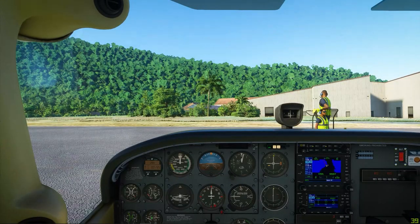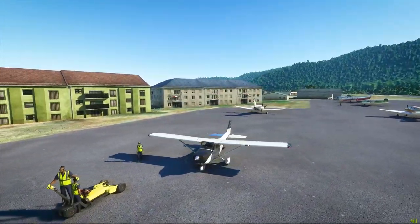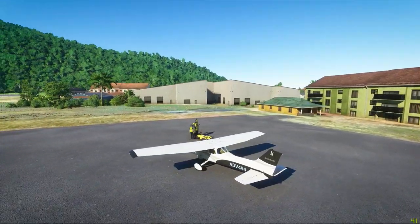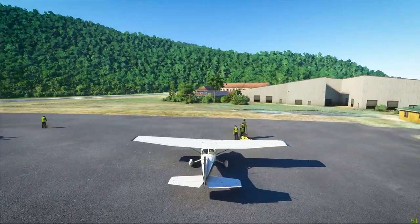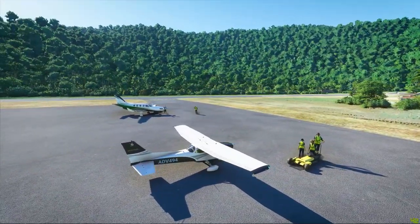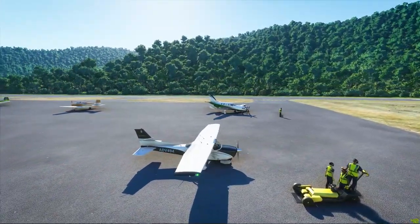Okay, we have arrived at Pulau Tioman. Welcome to Pulau Tioman! I hope you have enjoyed the journey and will continue to join me in the flights to come. Next, we'll be flying further south to the state of Johor, and we'll be returning back to Kuala Lumpur International Airport and back to our base, which is Subang. Please subscribe and hit the like button if you like what you see. I'll see you soon and happy flying.